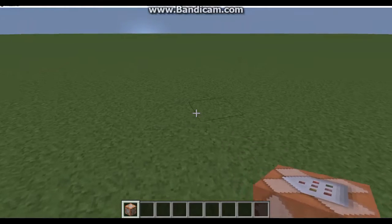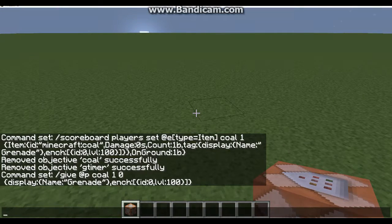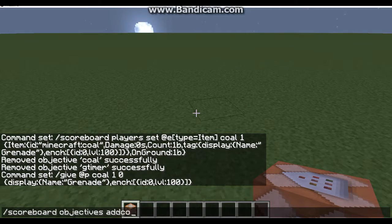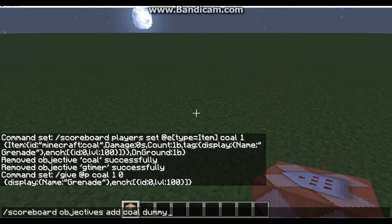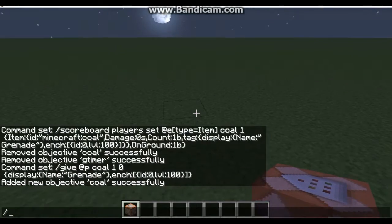So the first thing you want to do is add two scoreboard objectives to the game. You can do this with the following command: scoreboard objectives add, then the name of your objective — for me I'm going to be using coal. You can name it whatever you want, just remember that difference when correcting your command block. And then you want to do dummy, so it has to be a dummy objective or the system will not work. Now do the same thing with the second objective, your timer objective — I recommend naming it gtimer, but you can name it whatever you want.